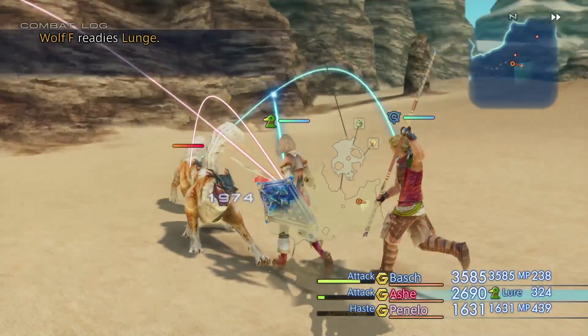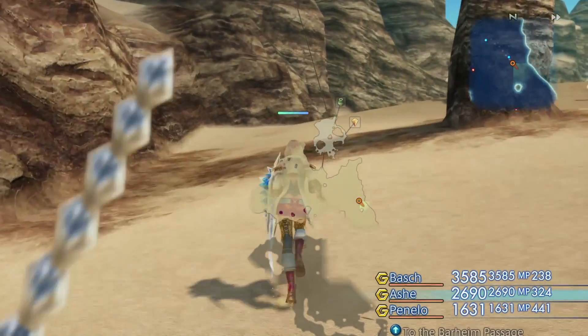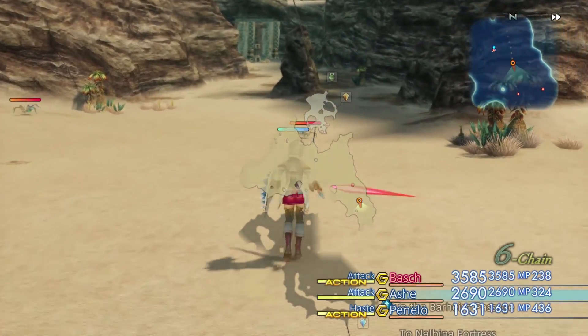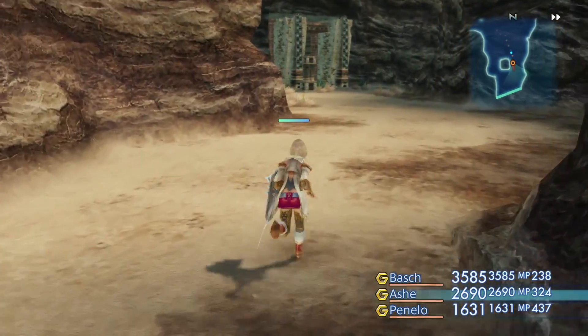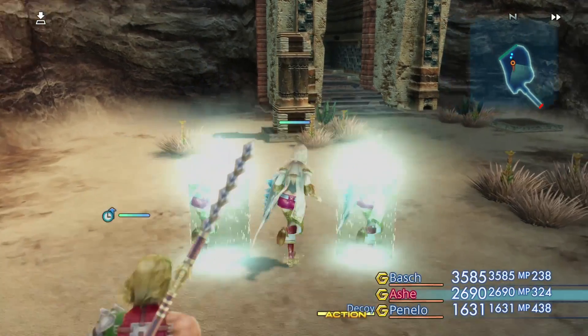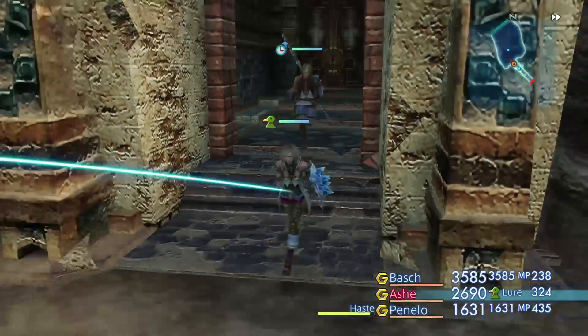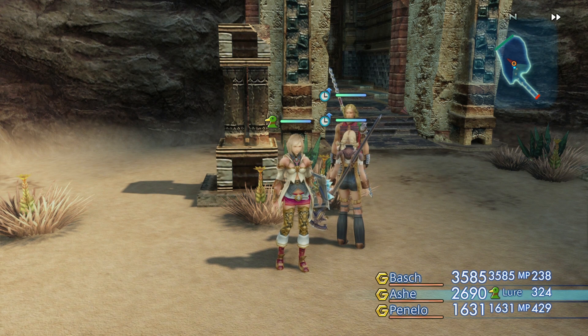There should be an entrance over here somewhere — the second entrance to Barheim. Is it that? I never remember, to be honest. Why is there a baby mimic right there? Why are there multiple baby mimics right there? Let's see if we can get through here. No, because it requires a key. We don't have a key. We'll need the Barheim key. Let me quickly look this up. We're going to find the key because I don't remember exactly.